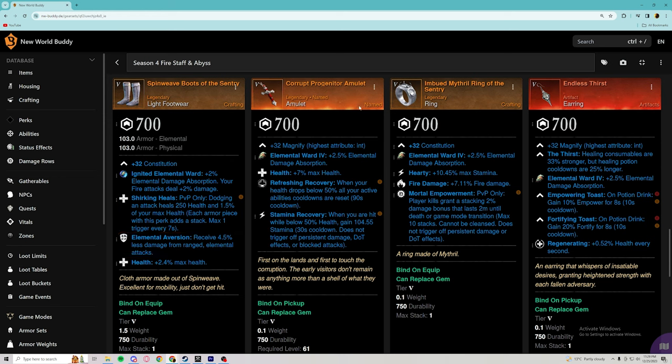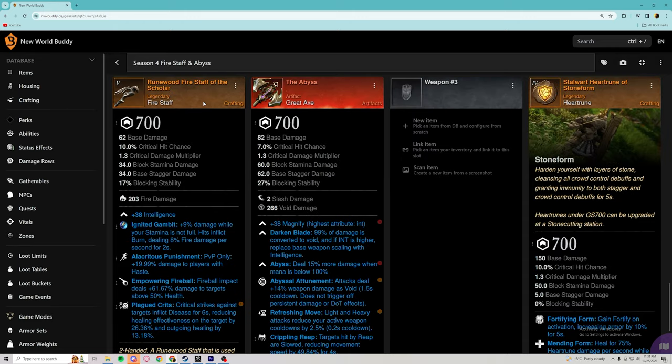For the light feet we want shirking heals, elemental aversion, and health. We are using the corrupt progenitor amulet. For the absolute best-in-slot ring for this build we want hardy, fire damage, and mortal empowerment. Mortal empowerment and fire damage on the ring is why we do not run fire harnessing on our gear — both fire damage and mortal empowerment count as empower just like fire harnessing, allowing us to slot more defensive perks. For the endless thirst earring, put regenerating on it.